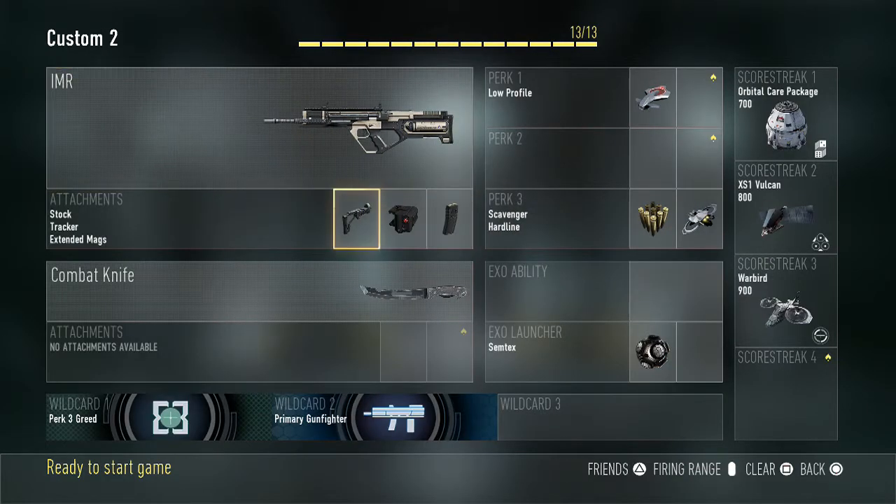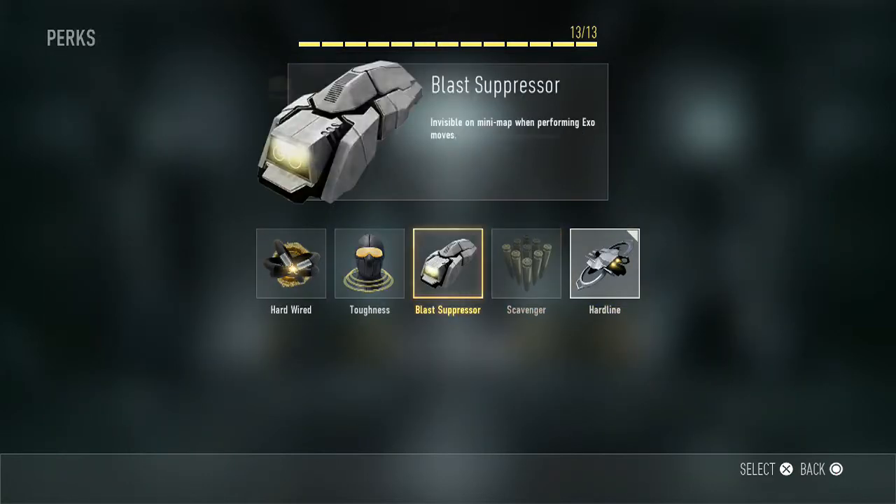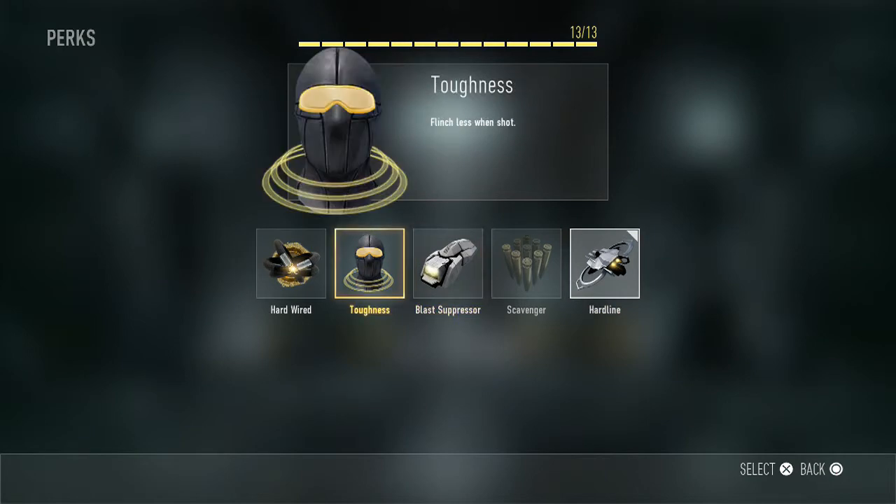Moving on to class 2 — another setup I use for aggressive play. Again using stock, and this time tracker, because I like the fact that it pinpoints where enemies are on the radar, making them easier to predict and kill. Extended mags give you those extra kills when needed while running around the spawn. Low profile and scavenger are on there as well.